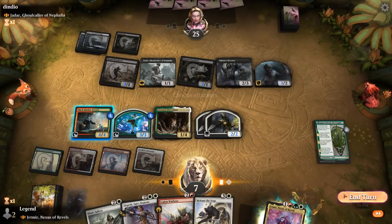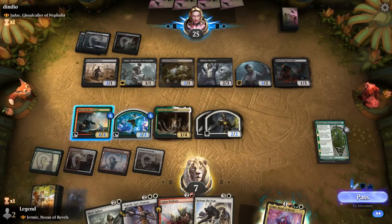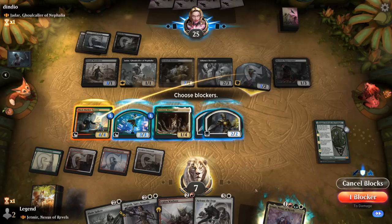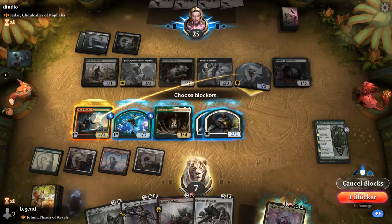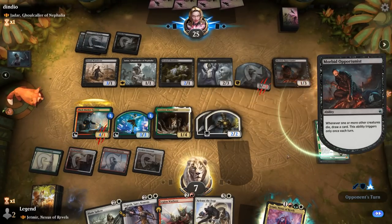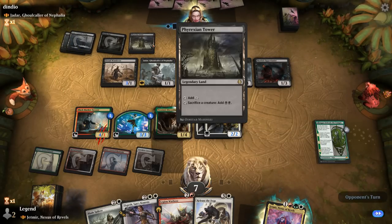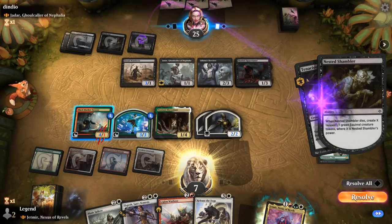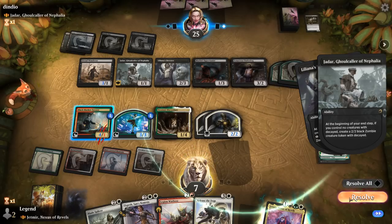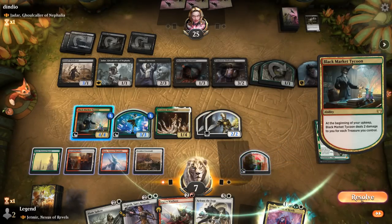We play Trostani and pass the turn. Opportunists can draw extra cards with a Decayed Zombie dying, but at least we can block it for free. We block with the Tycoon. Frexen Tower lets our opponent sacrifice Shambler for two mana, creating a pair of Squirrels, so they're going quite wide. We still want to make a treasure despite the life cost.